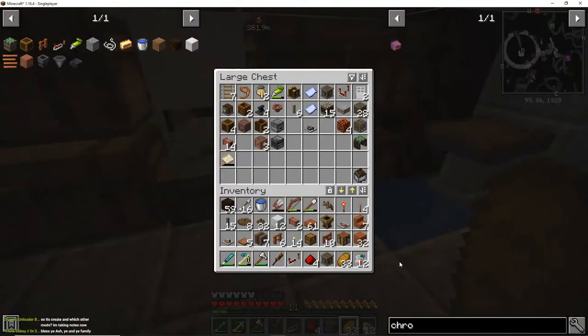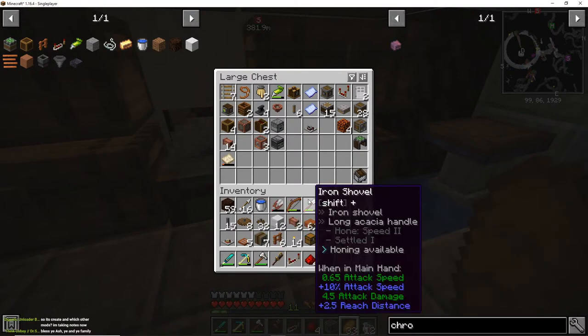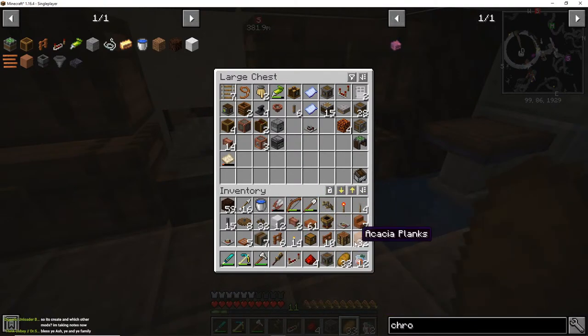What mods am I using? I use Quark, Supplementaries, Tetra, Terraforged, Biomes of Plenty, and Aquaculture. Yeah, not too many mods — it's really lightweight, and it's lightweight for a reason. I don't like bloat.